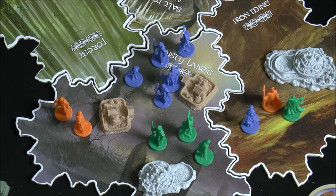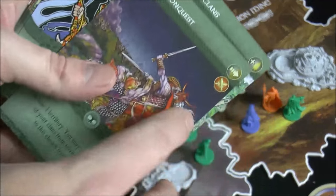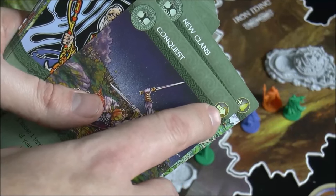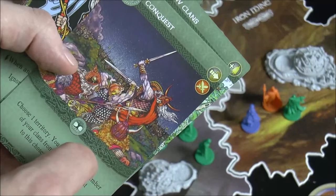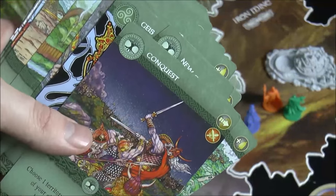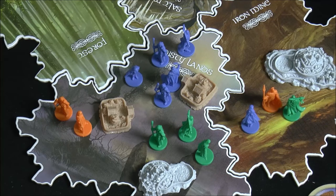Now let's talk about combat. Cards with the combat icon trigger a clash. This usually happens by moving figures into a territory from another, but not always — sometimes you can move in without combat, or trigger a clash without moving. If a card has the combat icon, you're going to trigger a combat.